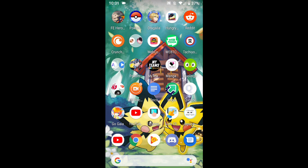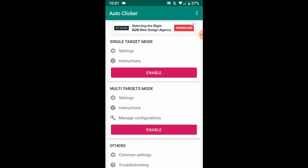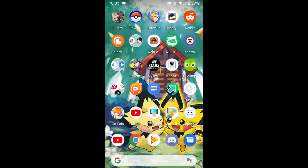I'm going to show Android users how to use the auto clicker here. I have it installed and you can find it on the app store — just type in 'auto clicker for android' and it will be like the first result. Just make sure it has this icon right here.